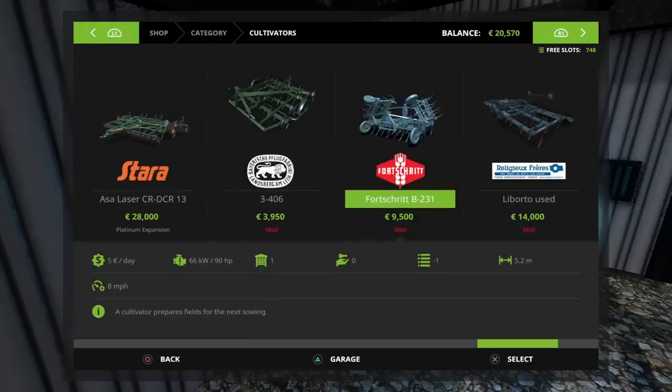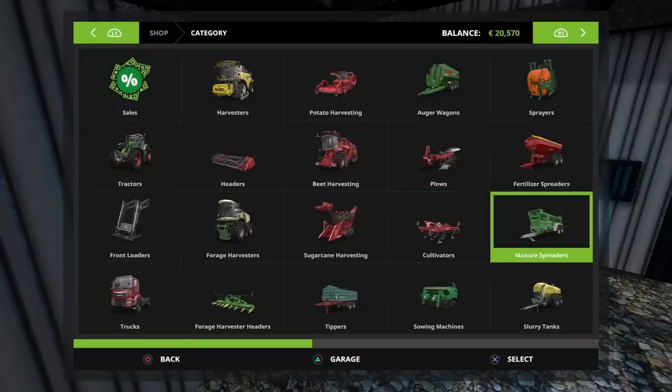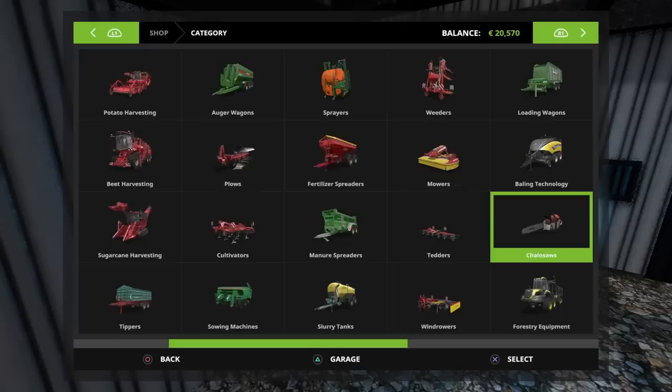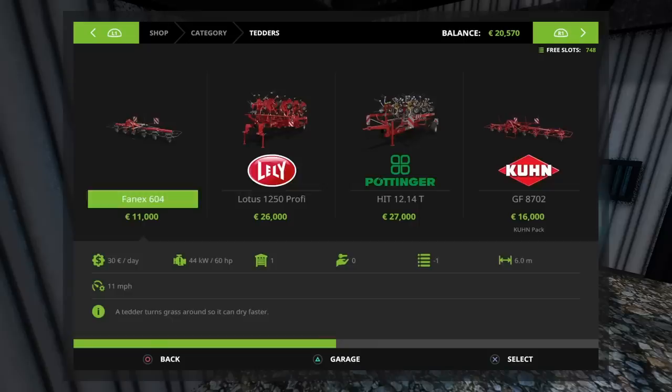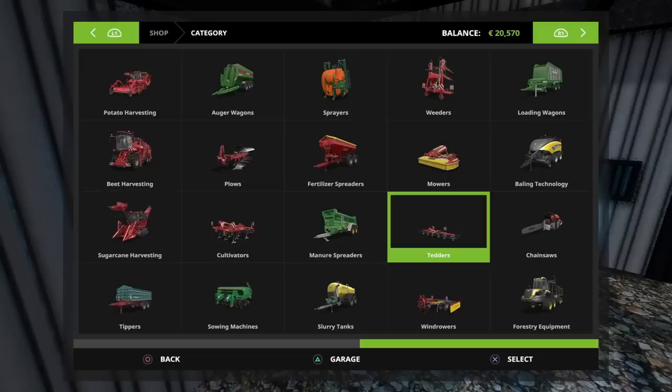That pretty much covered the cultivator with the cultivator we just sold. But what I'm also looking at is... I'll put it under Balin Technology. Put it under Tedders. Duvilsdorf? I think it was Duvilsdorf. Grassland Harrow — there are a few of you who suggested it to me, and thank you for that.